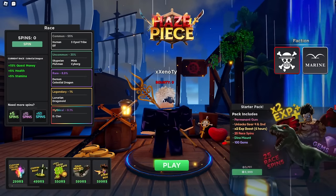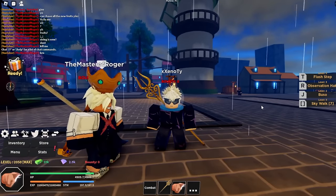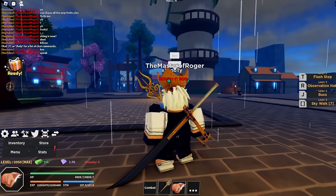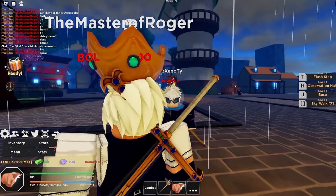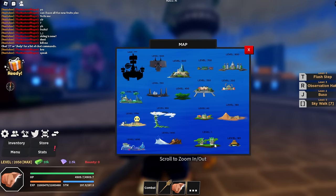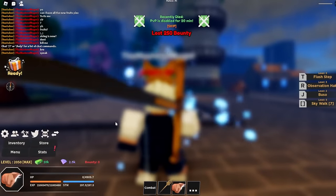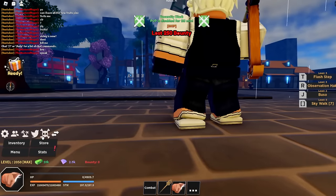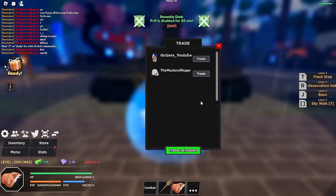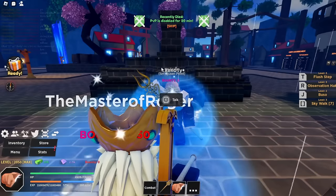This is what your character will look like, and you'll spawn at the village on the level one island. If you press M, it shows all the GUI. The map shows all the islands, and right now we're at the level one island. There's a settings tab for party invites, a Twitter tab where you can enter codes, a crew tab where you can create a crew, and a trading tab — trading is already in the game, which is pretty nice.